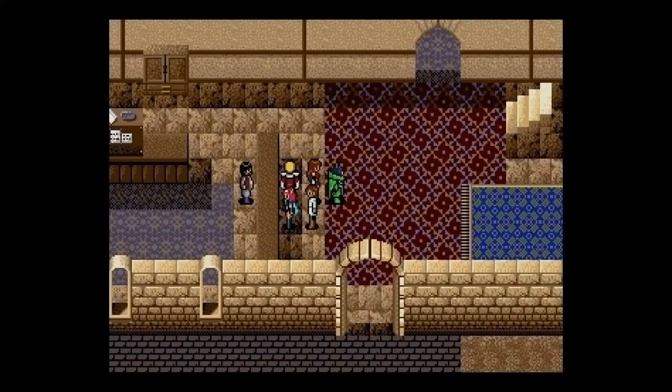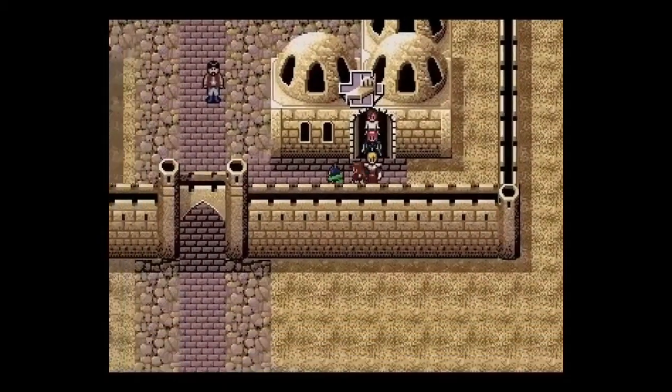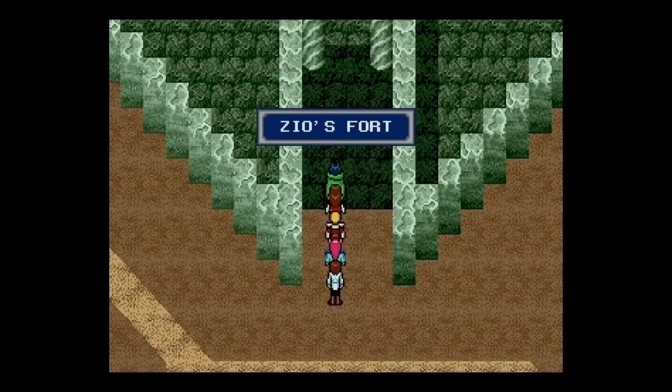Welcome to part 7 of Phantasy Star 4. In today's episode, we're going to storm Zeo's Fortress and rescue Demi. This Demi is a robot and she is way older than any of the party members in this room.